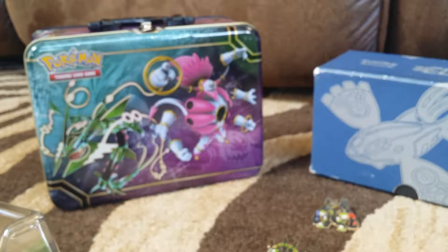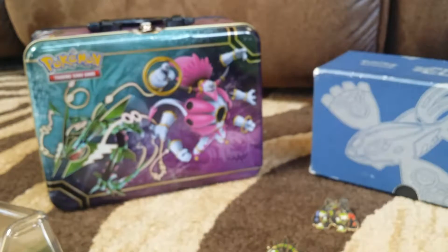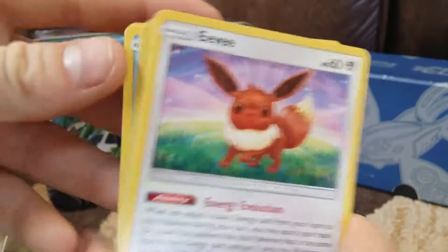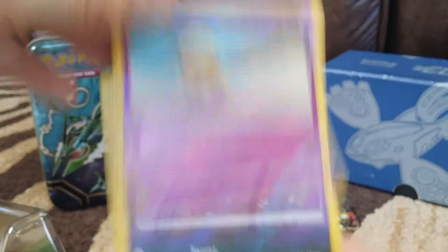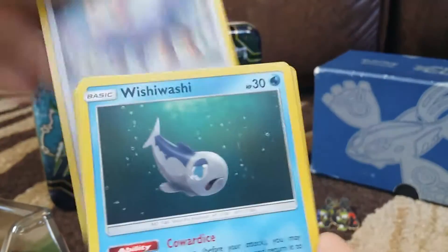Alright, we got our last pack here. We got three — just to show you guys, it's three. I see what I did wrong. We got Skwovet, Poliwag, Sandygast, Eevee, Crabrawler, Drowzee, Alolan Persian, Herdier, Wishiwashi. And we got Arcanine — holo rare. I did it right this time.